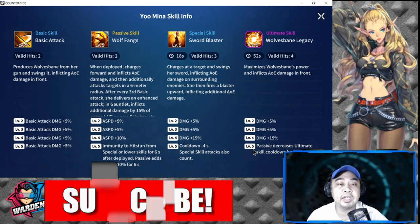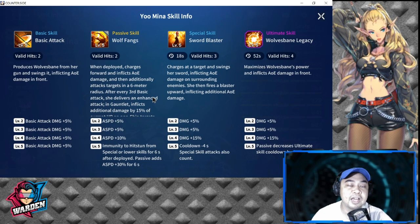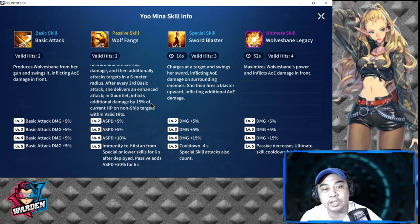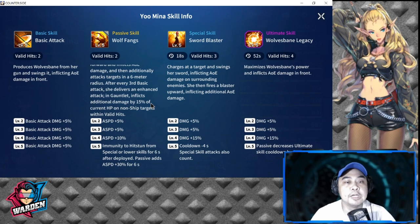For her passive skill, Wolf Fangs, valid hits is two. When deployed, she charges forward and inflicts AOE damage, then additionally attacks targets in a 6-meter radius. After every third basic attack, she delivers an enhanced attack in gauntlet, inflicting additional damage equal to 15% of her current HP on non-ship targets. This passive is built for PVP, particularly in the gauntlet, and can be triggered more frequently with increased attack speed.